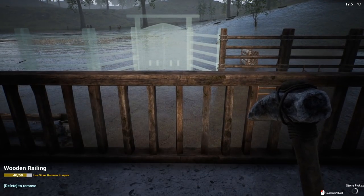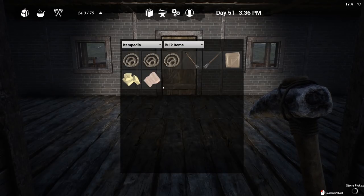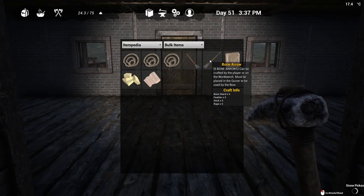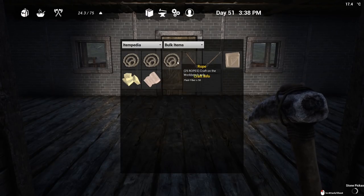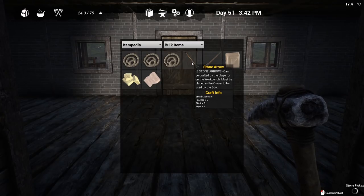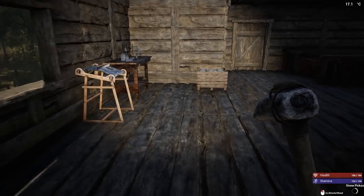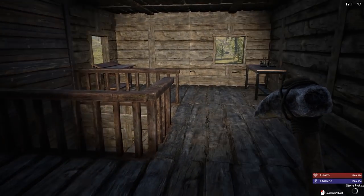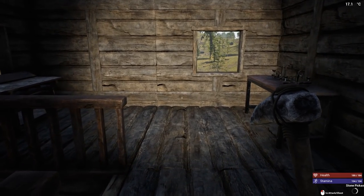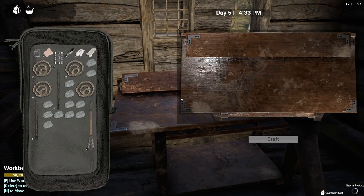Let's take a look at the new bulk crafting options — itempedia, bulk items: bandages, tallow cloth, bone arrows. That stuff's pretty legit. We want to make some bone arrows but we don't have enough bone shards. I need to make regular arrows. Another thing in the update is when you pick up your arrows they now go directly into your quiver. I'd actually like to be able to make arrows by the 10s and even 25s — making 25 arrows at a time is kind of needed. We're gonna go out there, get some more bone pieces, make the bone spear, bone arrows, the saw bench, ingot shelves, and log carts.